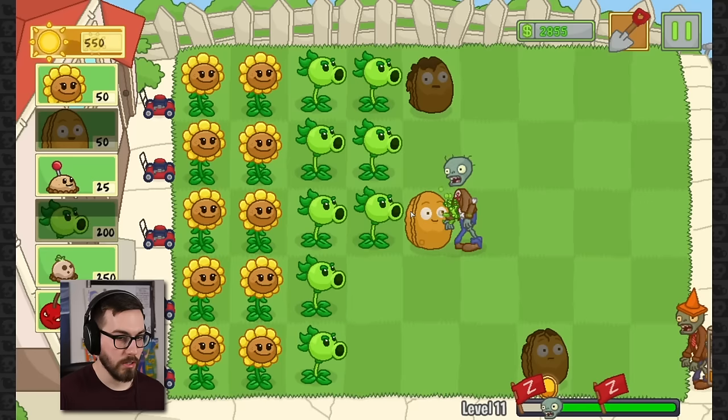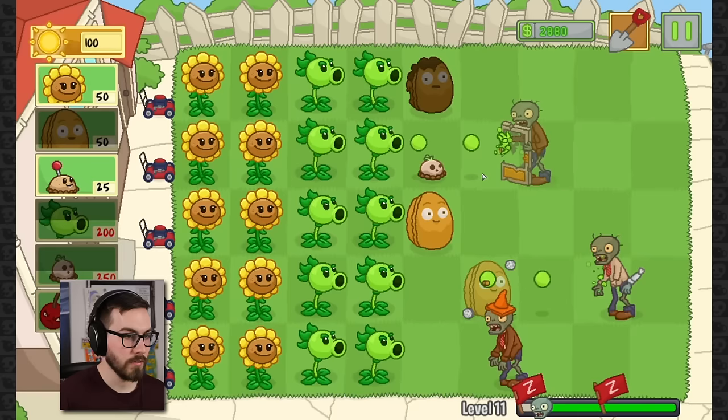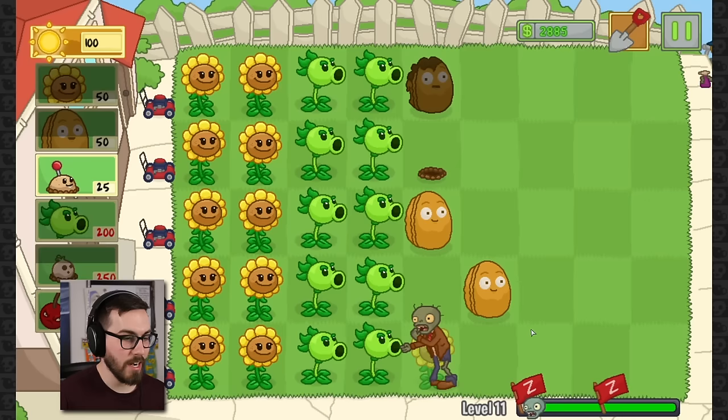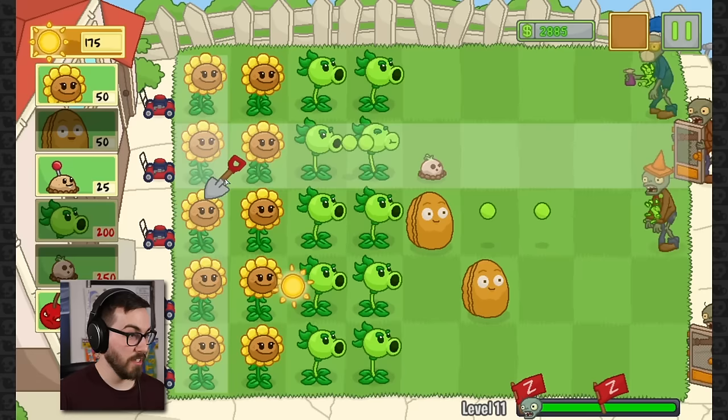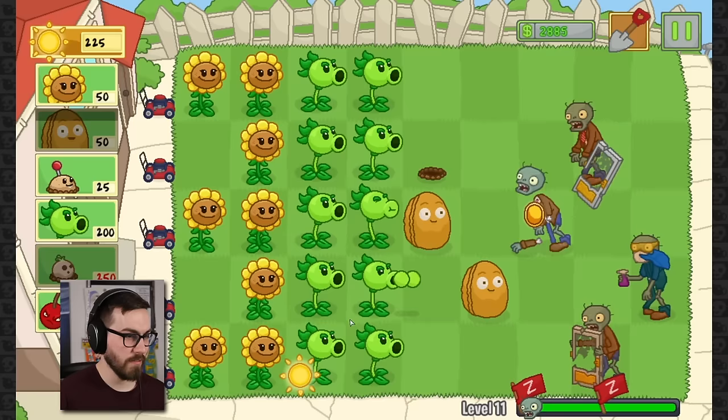I'm gonna use one of these, okay? Bowl. Oh God, it didn't do nothing. Oh, here comes another one, guys. They do respawn — that's actually a really good thing. I didn't really know how it worked. I thought it was just an emergency plant. But because it isn't, it could be really cool to put some in the back, actually. Maybe on the second row, and then on the fourth. It has quite the recharge on it anyway.